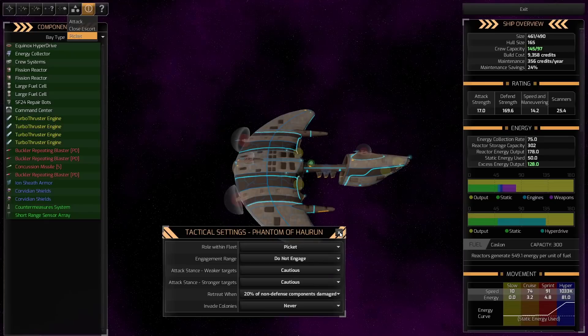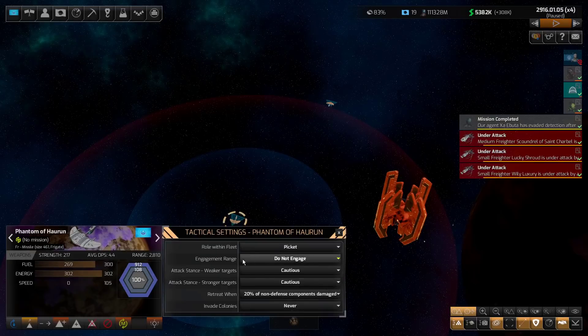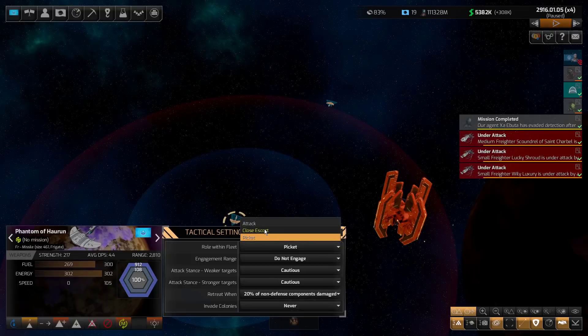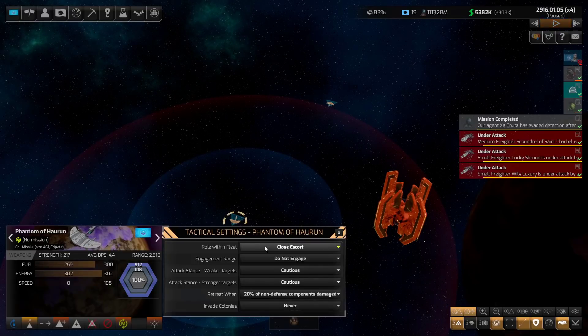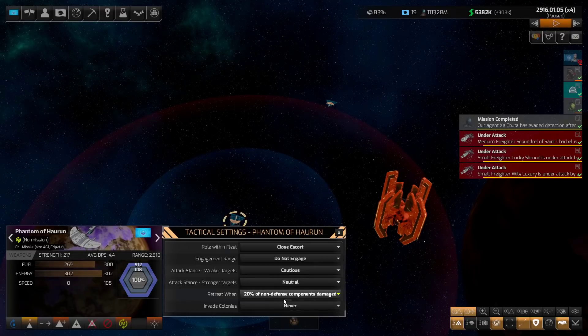For ships we're going to deal with in a fleet and manage individually, what's going to happen is it doesn't matter what you set in the design screen, because once you change a setting in the ship view — say from picket to close escort — it doesn't matter anymore what the initial design screen settings were. The design screen just sets default values. Once you set them in the ship view, those become the active settings.